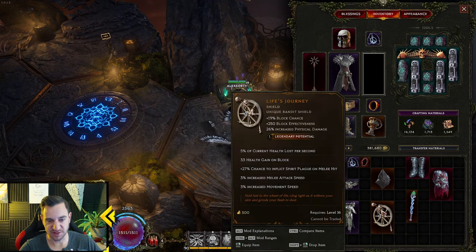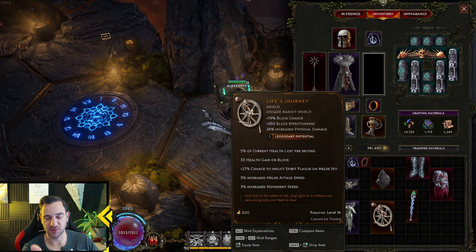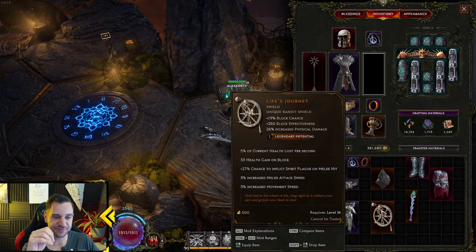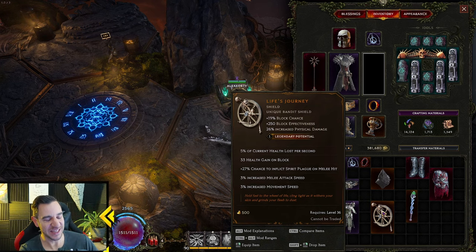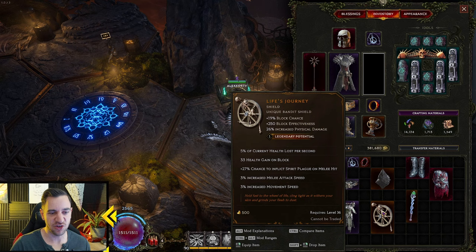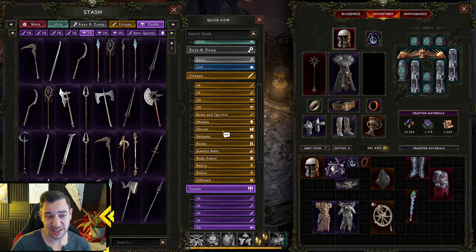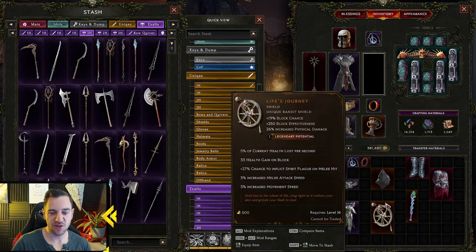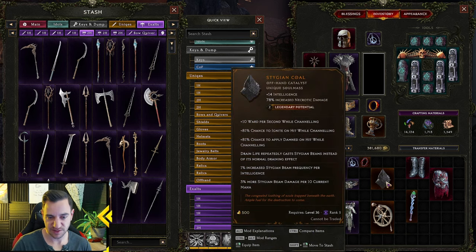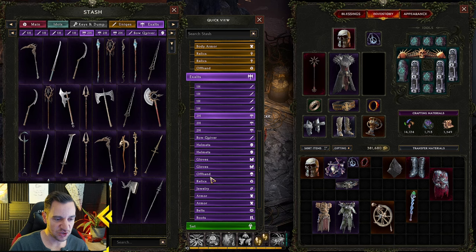Legendary potential goes from one to four — only unique items can have this. The higher the legendary potential, the more unlikely you are to find that item. Four LP is very, very rare. I have maybe three items with three LP and not a single one with four. I can merge a unique with another exalted item of the same type — for example, this offhand catalyst has two legendary potential, so I can take another exalted offhand catalyst and put it next to it.